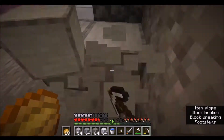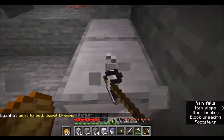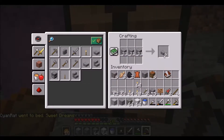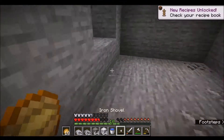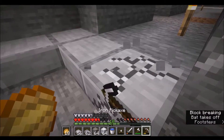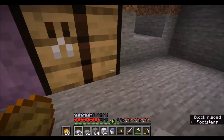We'll just take this out and I'll turn everything I have to slabs, except the concrete. We don't have concrete slabs — Mojang, concrete slabs, please. This will become slabs and this will become slabs, and that will allow me to use half as many blocks to achieve... This hallway doesn't have to be homey.